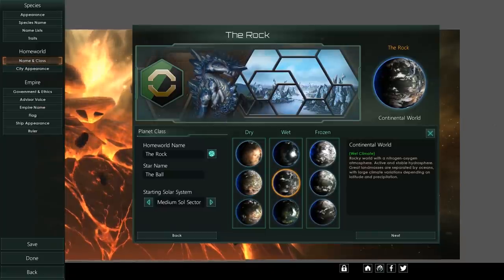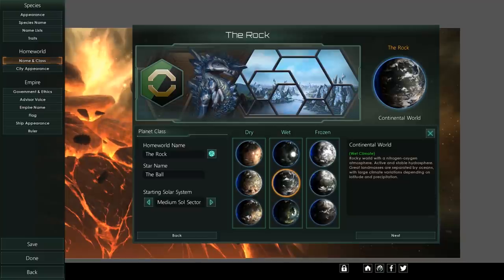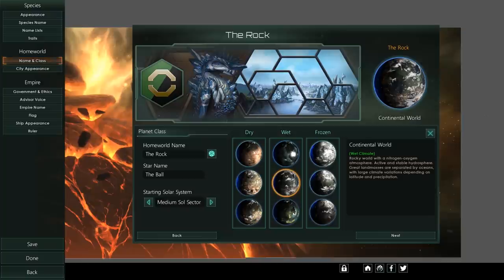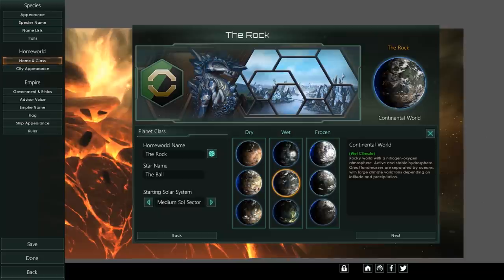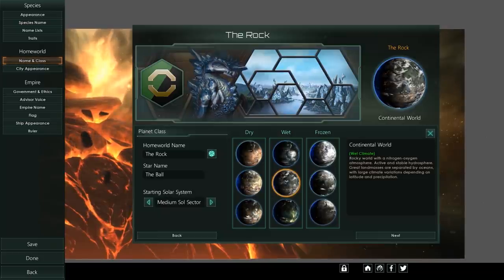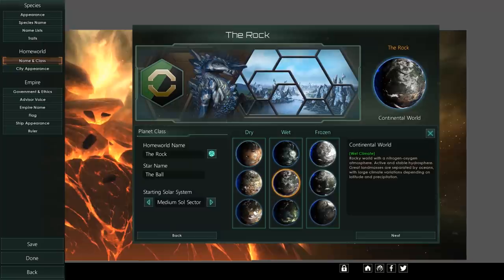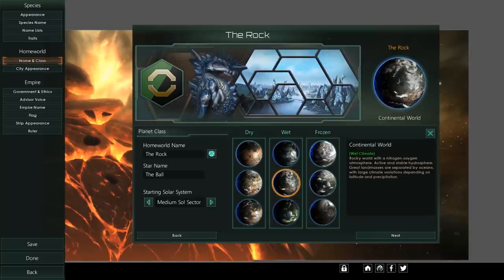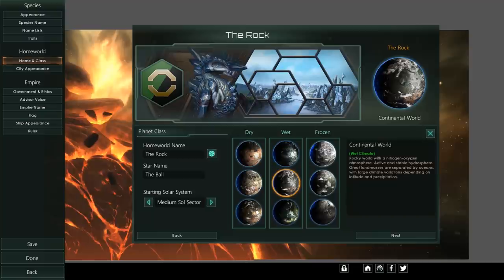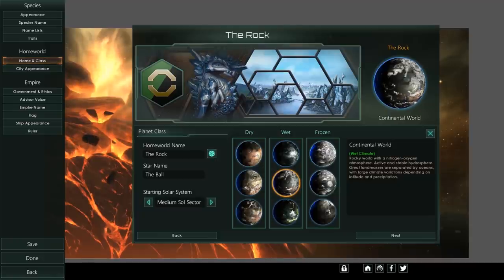Lost Colony means another empire of the same species as you will exist somewhere in the galaxy. It's available to everybody and is very similar to the UNE Commonwealth quasi-storyline, where the Commonwealth of Man split off and eventually turned autocratic and fascist — which the peace-loving UNE doesn't appreciate. Someone in the comments suggested creating 64 empires all with this origin to spawn 64 additional empires, which is an interesting idea.